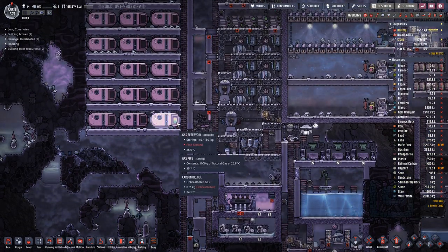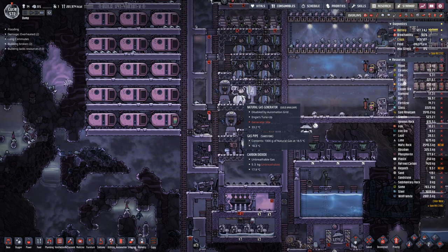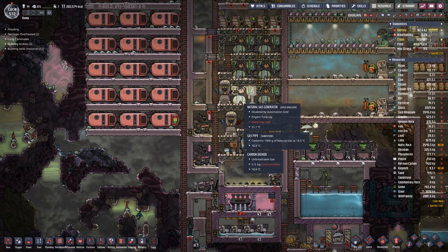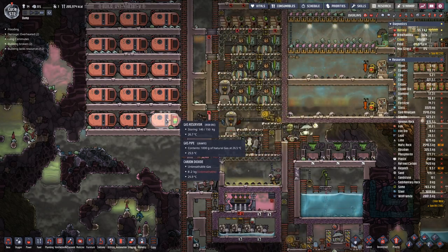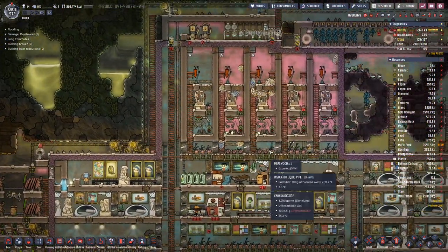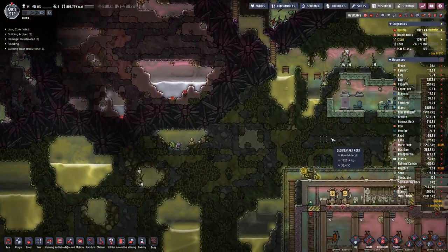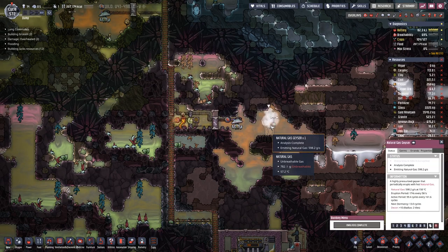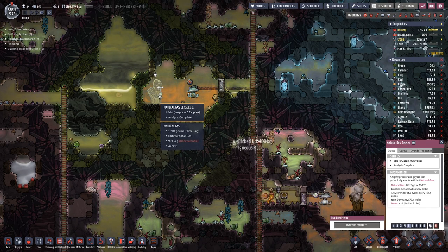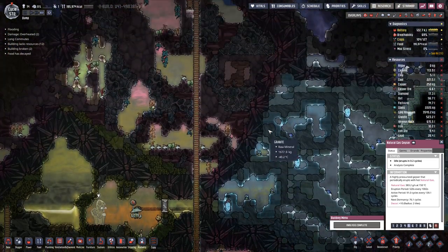We are filling up the gas reservoir, which is a good thing, because this means we are consuming less gas to fulfill our power needs. We can store it away. This one is active for still 13 cycles, this one is active for 76 cycles. So probably because both of them are active we are storing a bit of gas.